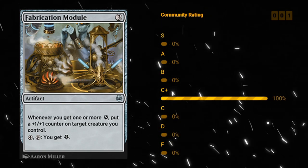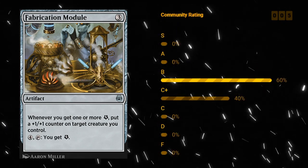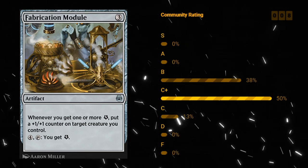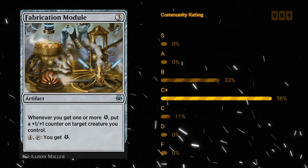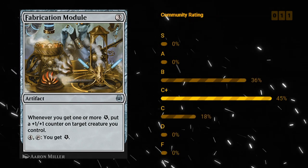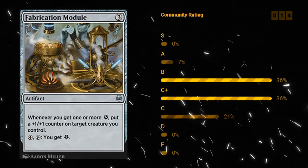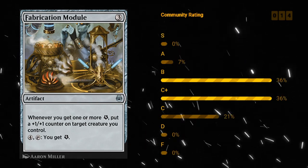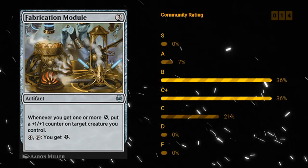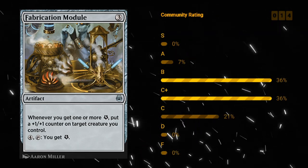Fabrication Module — another module, at three mana uncommon. Whenever you get one or more energy, put a plus one plus one counter on target creature you control. For four mana you can tap it to get one energy. This card kind of functions by itself — in the late game you pay four mana, get energy, and put a counter somewhere. There are plenty of other energy-producing cards in the set, like the thriving cycle of creatures, that work very well with Fabrication Module. I take this a little bit higher than the previous module — probably closer to a B. If you can get both modules in play at the same time they also synergize very well with each other.